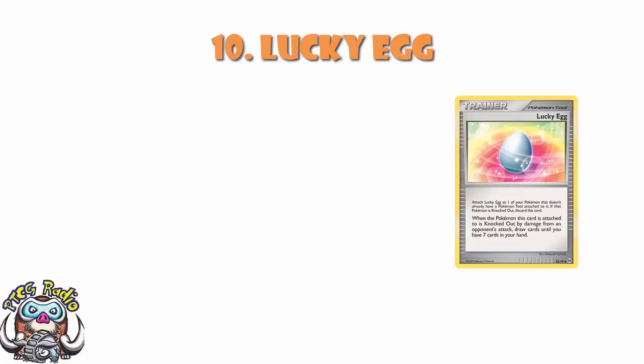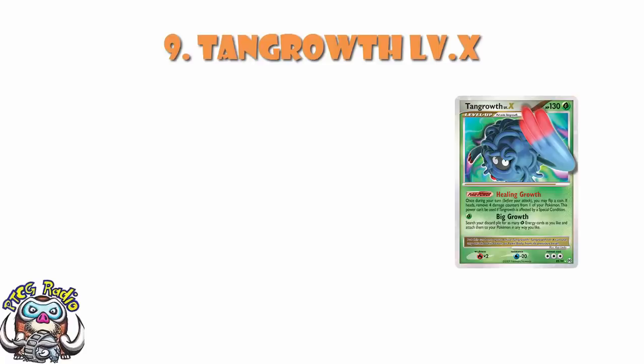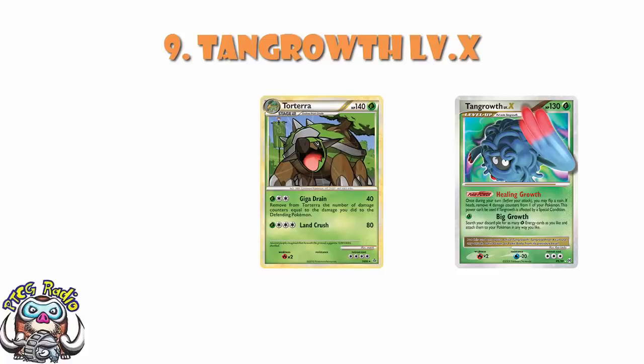In at number 9, a card that saw a fair bit of play as a bit of a rogue deck: Tangrowth Level X. It had the Poke Power Healing Growth — once during your turn, you may flip a coin; if heads, remove 4 damage counters from one of your Pokemon. It was quite a nice tech card for grass decks as a whole. A Level X basically meant that when you were in the active, you could evolve into a Level X, but only in the active. There was also the Unleashed Torterra, which saw a little bit of play as a big, bulky, tanky deck. Torterra Level X was alright as a healing card. One grass energy, Big Growth — search your discard pile for as many grass energy as you like and attach them to your Pokemon in any way you like. Really nice energy acceleration. As essentially a stage 2 being a Level X, it was just a little bit too slow, a little bit too clunky, but it saw play here and there as a nice little rogue deck.